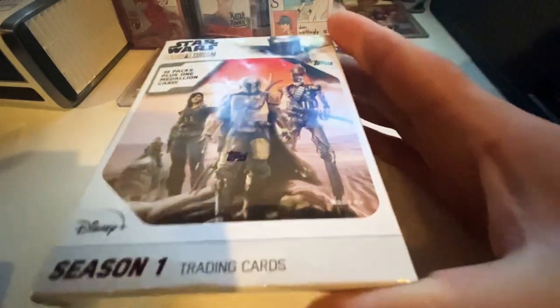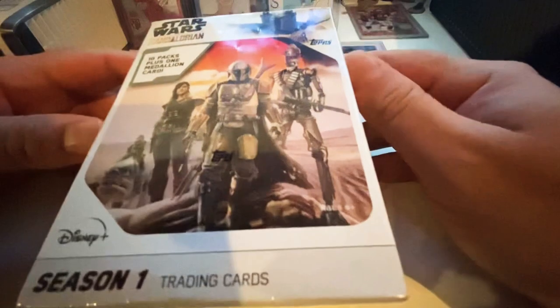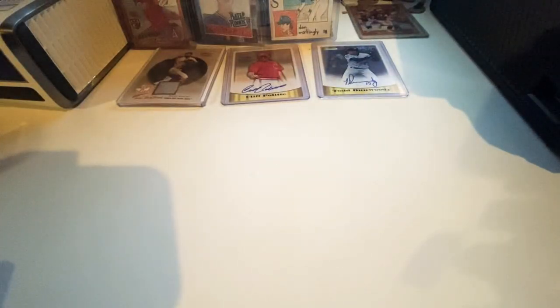I'm curious to see what's in here — it says there's a medallion card inside, and I don't know exactly what that looks like. I saw someone on Twitter earlier post a hit they got out of a blaster box: a signature of one of the characters. It'd be cool to get something like a Cara Dune signature. But other than that, it's just fun to put in a binder and glance at from time to time. Not really moving Star Wars products, but let's take off the cellophane, open the box, and start ripping packs.